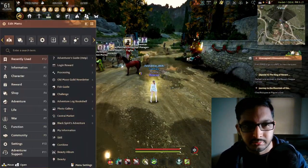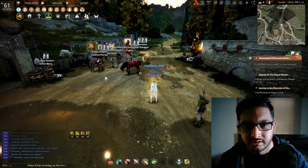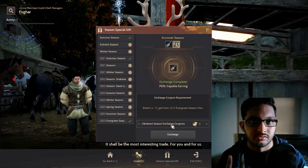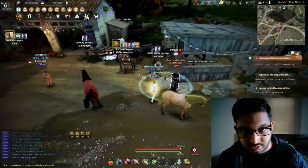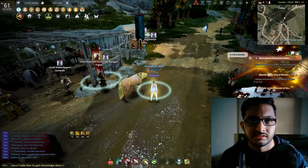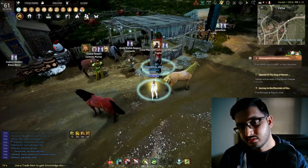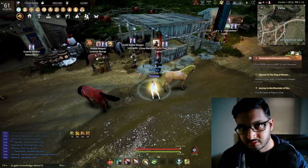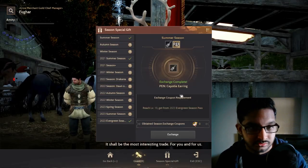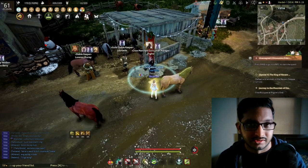Here's how to achieve this: make one season character, and at level 10 of the season pass you'll get one Season Exchange Coupon. Once you graduate that character — which is after level 60, though you can now graduate early — make another season character, reach level 10 on that one to get the ticket again, then come to Fugar and exchange it for another accessory.